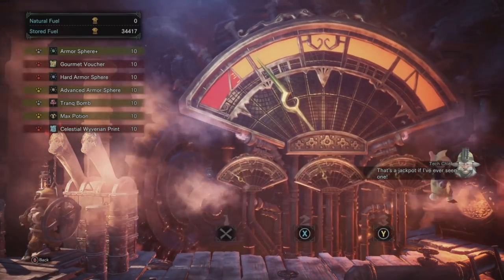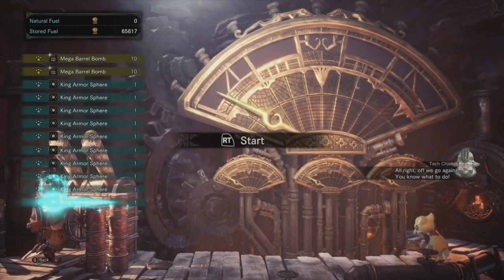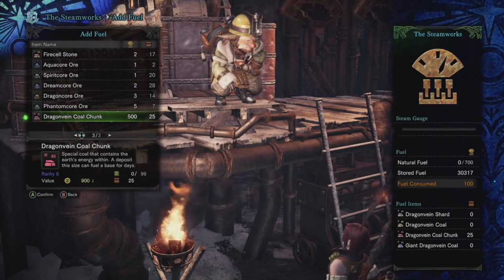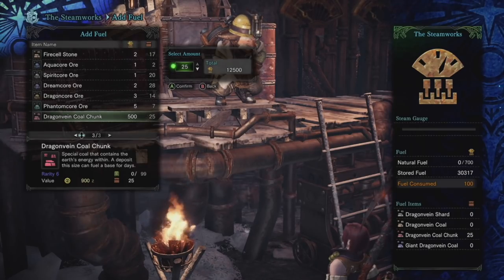Hit a Celestial Ticket, you'll get 10 of them. Finish the minigame, you'll get 10 King Armor Spheres. The way you add fuel is through special Dragon Vein Ores from the Guiding Lands, with the rare Dragon Vein Cold Chunk giving you 500 points apiece — enough for 50 pulls of normal output and 5 pulls of the 10x output.